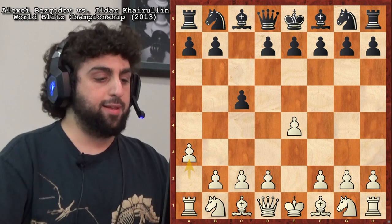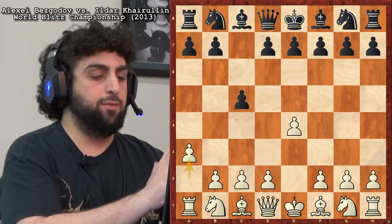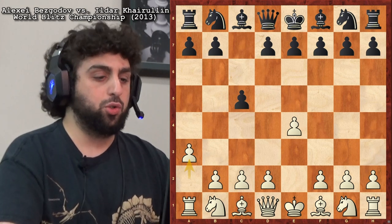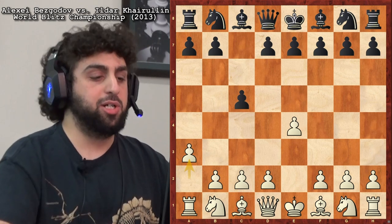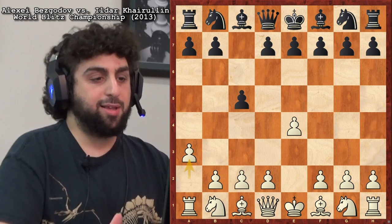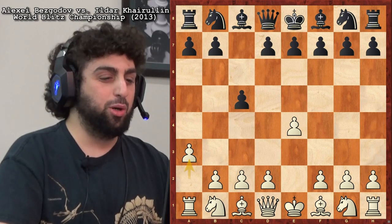But what about some of the positives? The main positive is that you're avoiding opening theory. I would say that a3 is best played the faster the time control. If you're playing a one-minute game, great — play a3, just as good as any second move. In a blitz game, still pretty good. Rapid, it's alright. But in a slow game, maybe not. Maybe pick a more normal opening.